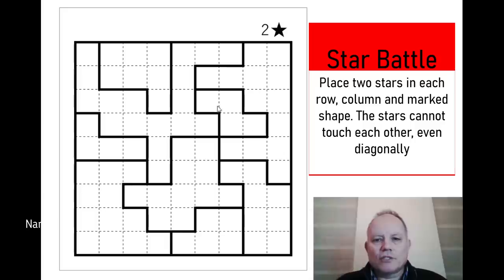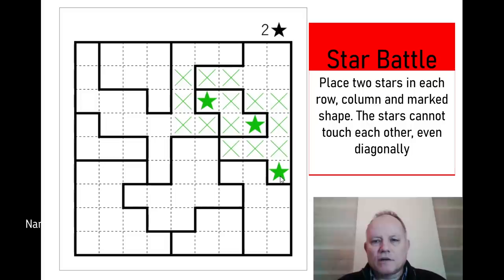I'm going to start with this shape here — to have two stars in it, they've got to be in these two locations to not be touching, and everything around them that touches those cells diagonally or orthogonally cannot be a star. That's useful into this shape on the right — it's got to have a star here because there can only be one in this little section up here, so we can surround that star with cells that can't contain stars.